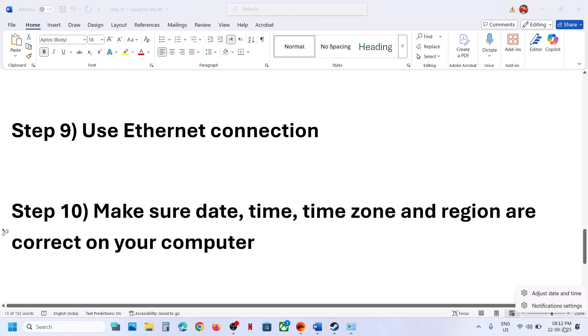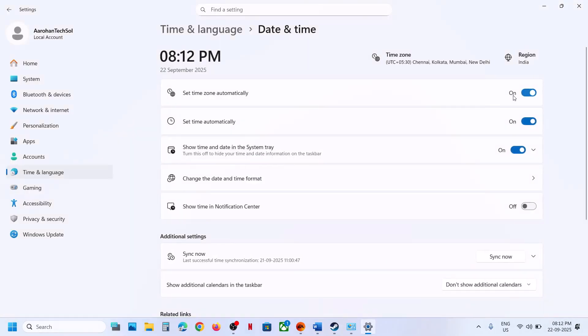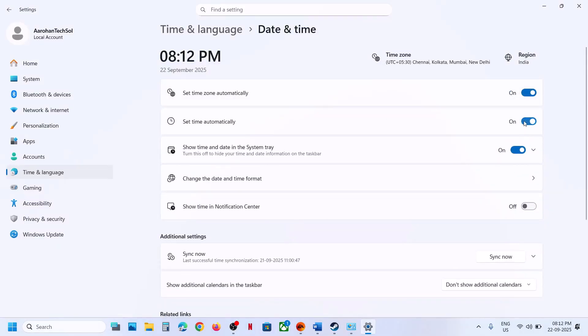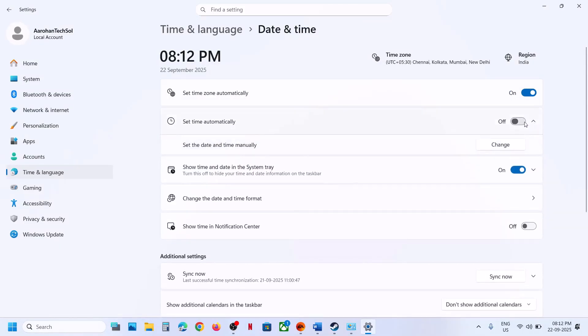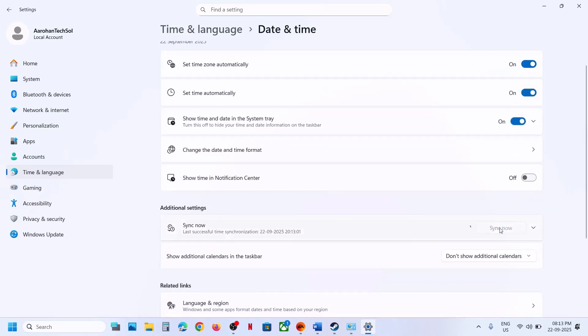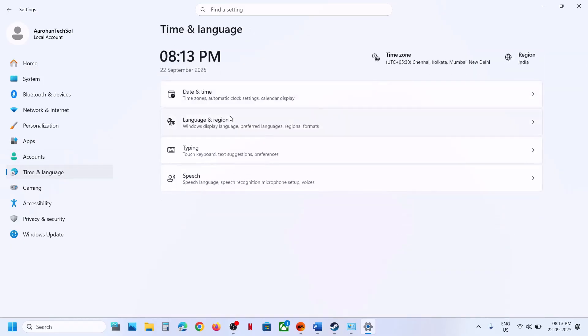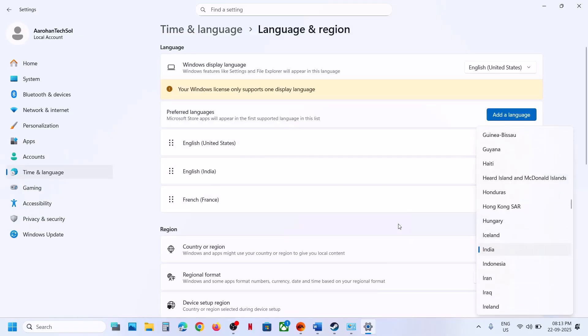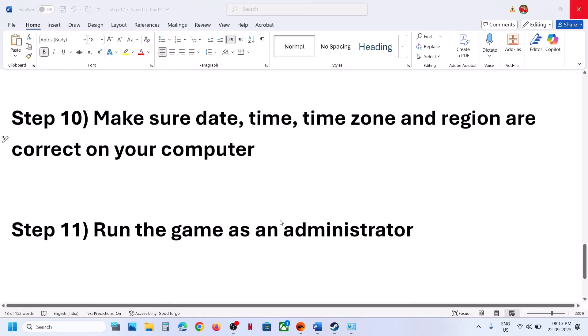Make sure your date, time, time zone, and region are correct. Right-click the date and time in the bottom-right corner, click 'Adjust date and time,' and make sure 'Set time zone automatically' and 'Set time automatically' are both on. Then click 'Sync Now' — do this multiple times if needed. Also go to Time and Language, then Language and Region, and make sure your country is selected. Then relaunch the game.